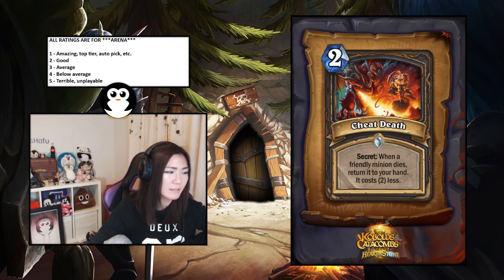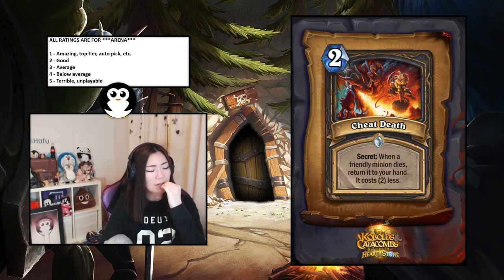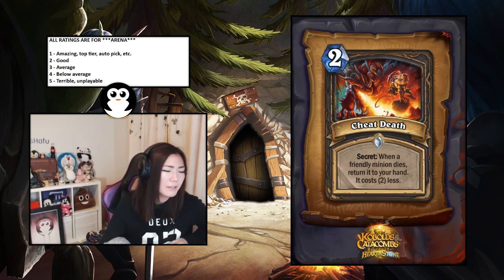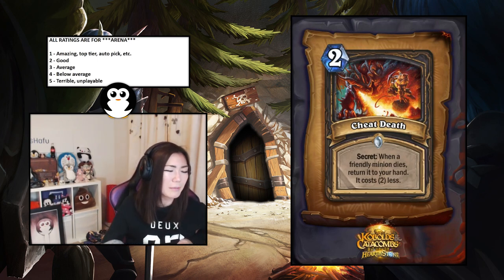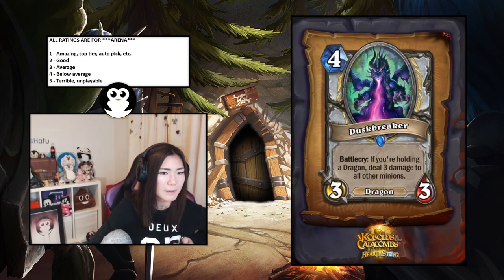Cheat Death — when a friendly minion dies, return it to your hand and it costs two less. I think this is actually pretty decent; it'll be really strong with taunts. You're kind of paying two mana for another copy of a card, but I think that's still fine. I'd say this is a two — pretty good.